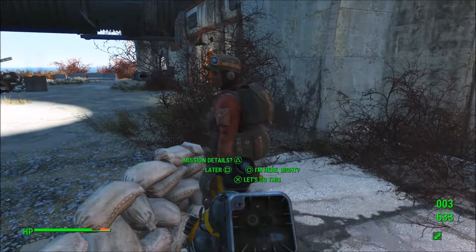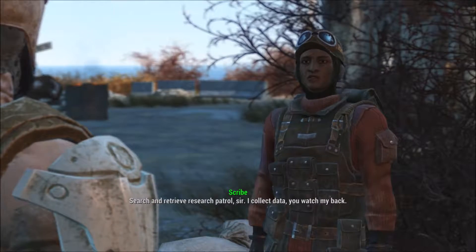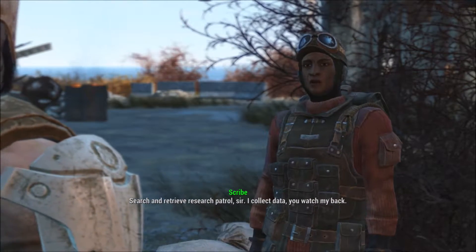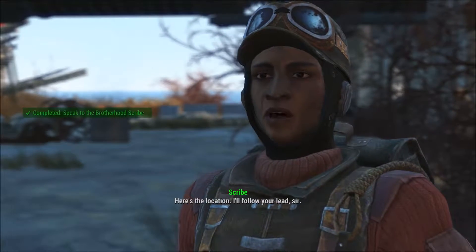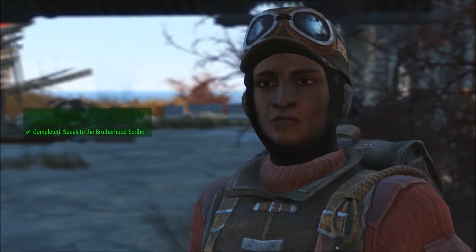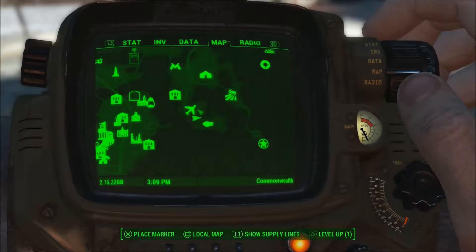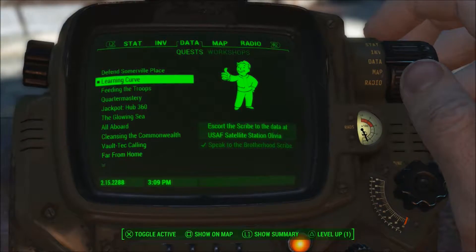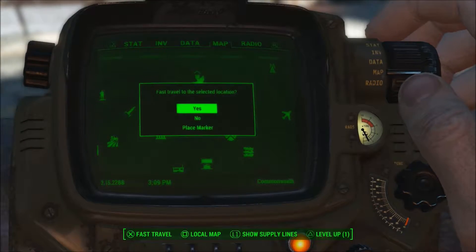Reporting for duty. Mission details: search and retrieve research patrol - she collects data, we watch her back. Let's do this - here's the location, I'll follow your lead. So where are we going? The satellite station. Which is handy, we've been there before so we can fast travel there.